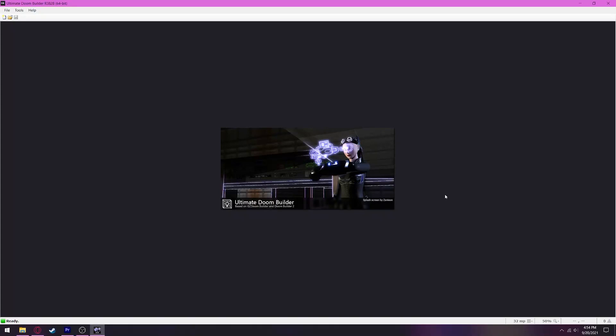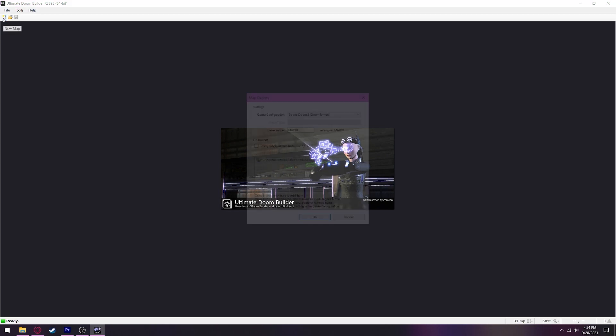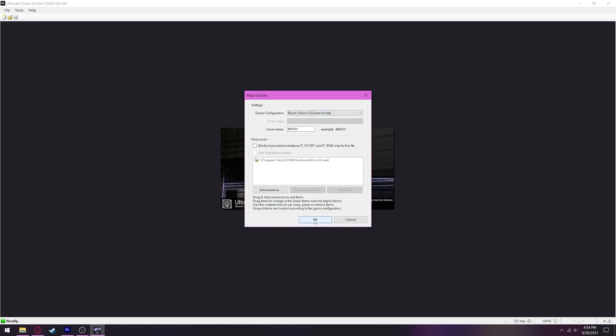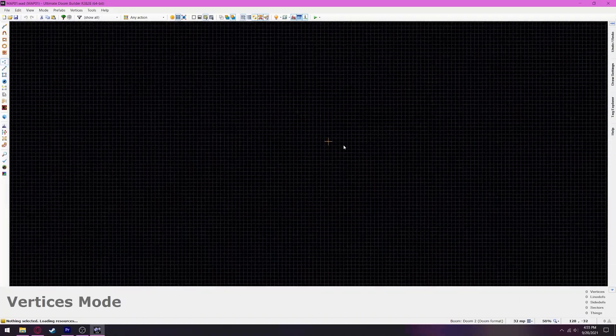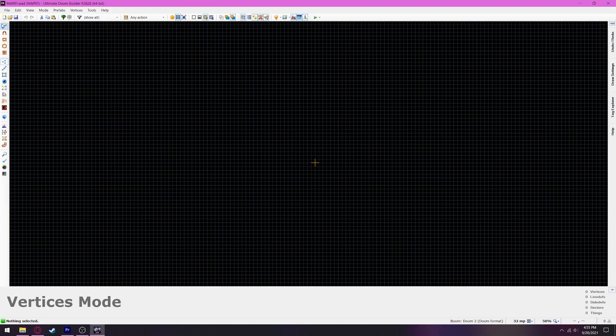Today I'm going to go over how to do deep water in Doom, in both Vanilla Doom and Boom, because they're slightly different methods. Depending on what kind of project you're doing, you may be doing only Vanilla or Limit Removing, so the Boom method just won't work on that. But if you're doing Boom, which is actually easier to do deep water in, they have very similar techniques, so I'm just going to start with a Boom project, because even though it's a Boom project, the Vanilla technique will still work.